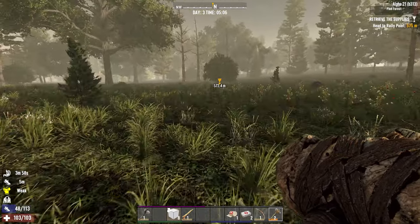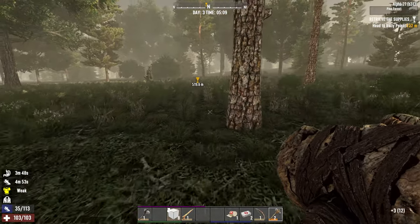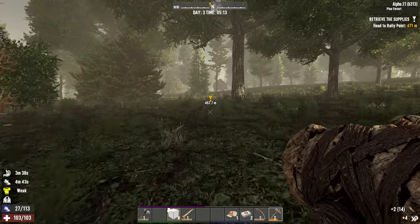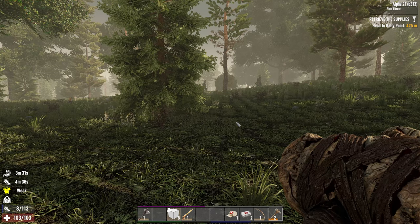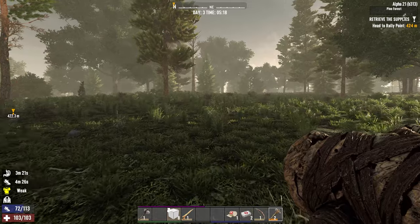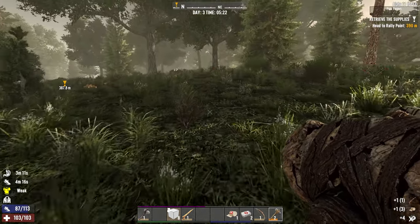I'm going to try and avoid attacking anything or hitting anything because it just uses too much energy. I can't waste my energy because I'm so low on food and water — especially water. It's just ridiculous how low I am on water, I really need to do something about it. Everything seems quite far away so it involves quite a bit of running as well. Is that a bag? These bags stand out now — blue bags. Our first gun! Pipe rifle — finally got something. Day three and we finally found a pipe rifle.